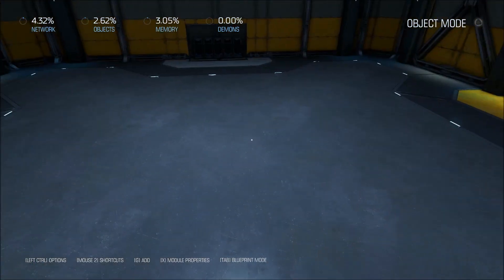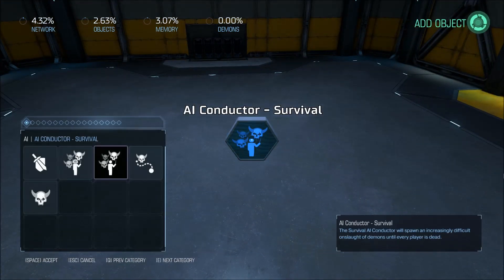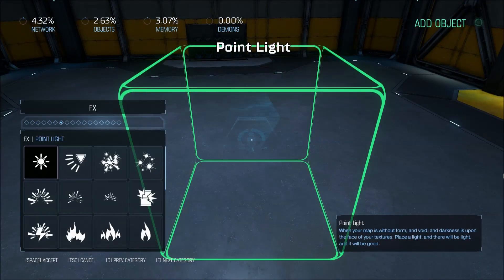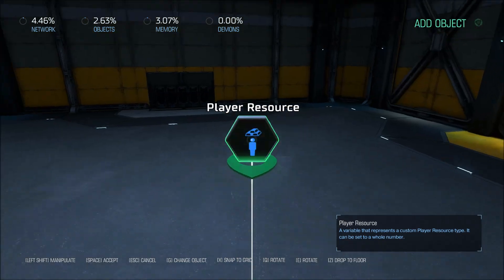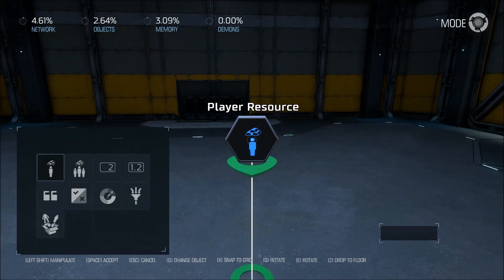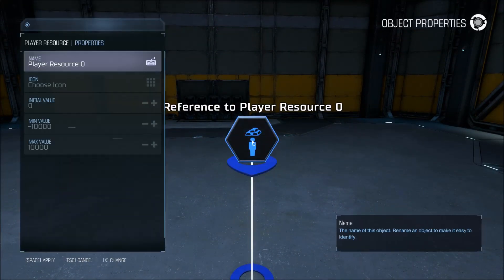To start off, what we're going to want to do is create a player resource. We're going to create a new resource. It's going to be called money.